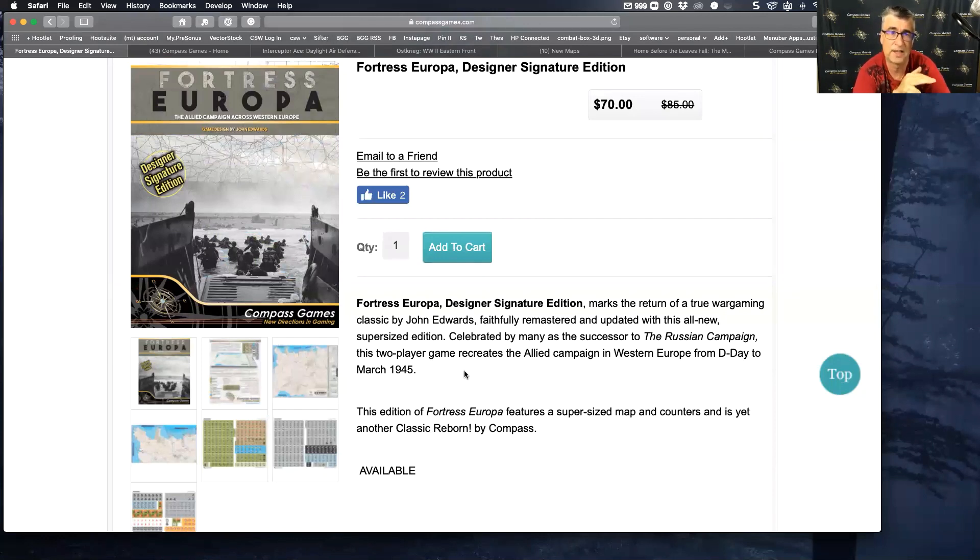I've talked about Fortress Europa in the last two or three episodes. In terms of quality control, we've had really good success with everything in the Designer Signature Edition series. When I first joined Compass, the very first title I did was African Campaign, and we did need to ship a few counters by mail because of errors on the back sides. Since then we've had quite a few releases in the Designer Signature Edition line — Red Star White Eagle, Forgotten Legions, which is Drive on Damascus and Bloody Karan, and then Fortress Europa. Almost all of them are relatively free of any game errata.